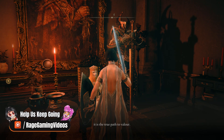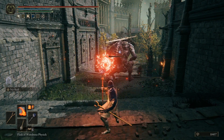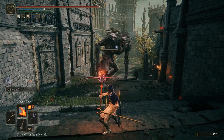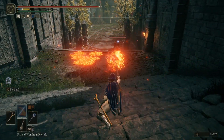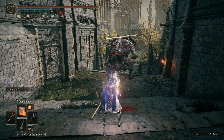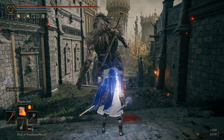Magma Shot is a chargeable sorcery requiring a fairly low investment - 19 int and 10 faith - and it's fairly expensive at 36 FP. It's fairly short range, and once it lands on the floor or splashes against your target, it sends out a little pool of magma which will burn your enemies to death fairly rapidly. It annihilates the giant in a single cast if you include the ticking damage. It's not going to replace your best go-tos, but it's definitely fun and powerful enough to consider.